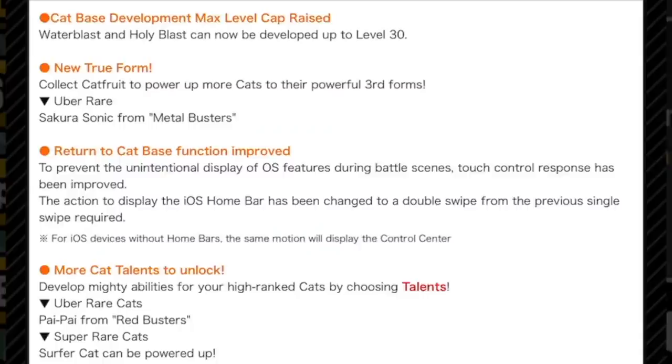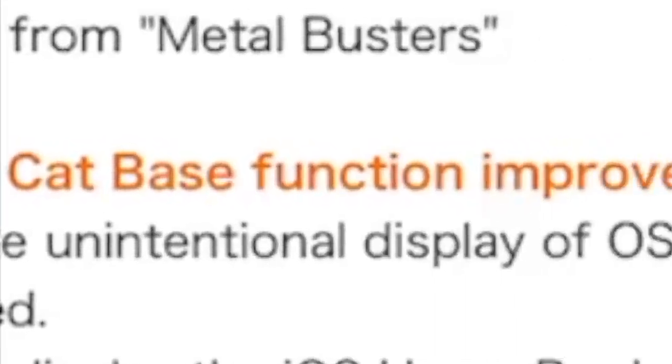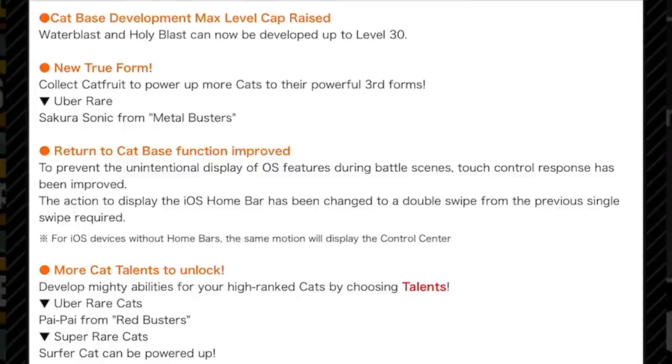Cat-based development max cat level raised, and it's telling us exactly what — in the spirit of giving more specific information than you get in the app store. Fantastic. Sakura Sonic can get the cat fruit true form — take note of that. Return to cat base function improved — I like this full description, because I'm not sure what that title is referring to exactly. To prevent the unintentional display of OS features during battle scenes, the swipe action to display the iOS home bar has been changed to a double swipe from the previous single swipe required. I think I know what this refers to.